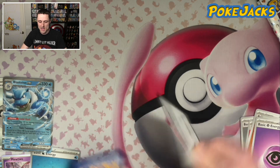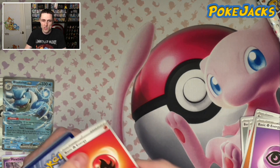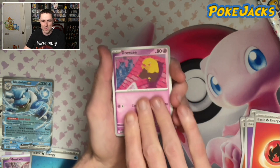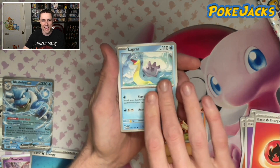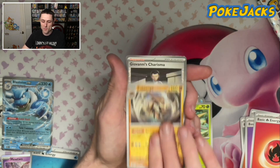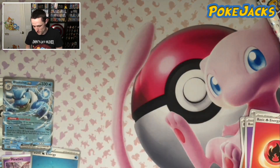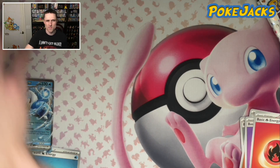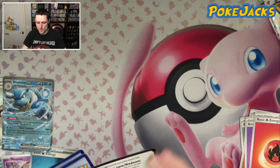I want to finish up with another full art at the very least. If I can get one of the God Packs, then damn — it's over boys. We got a Drowzee, Bulbasaur — number one — Slowpoke, Growlithe, Lapras, Cycling Road, Scyther, Kabutops in Reverse, Giovanni's Charisma, and Articuno. I feel like that's the first of the legendary birds that I've seen, other than the special artwork Zapdos. We've only got three packs left — let's see if we can pull some magic and get something better than a holo.